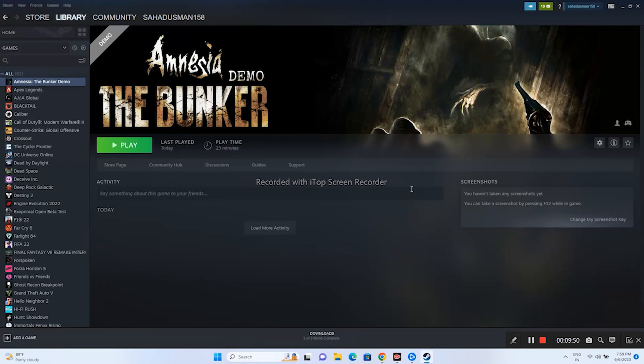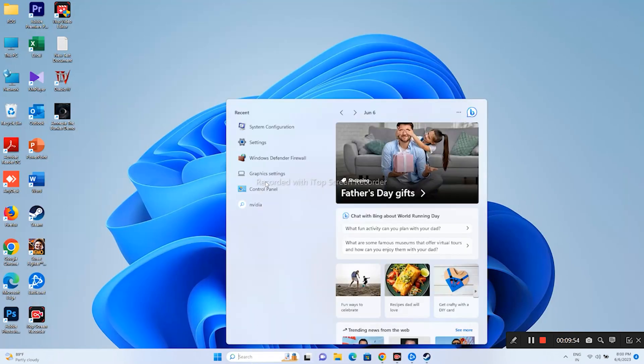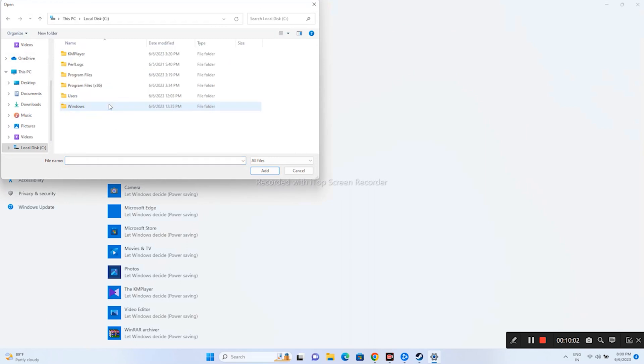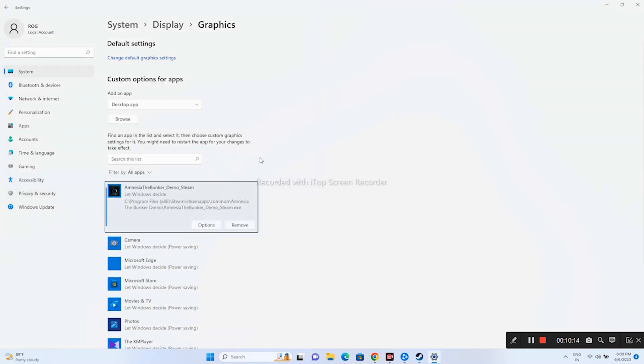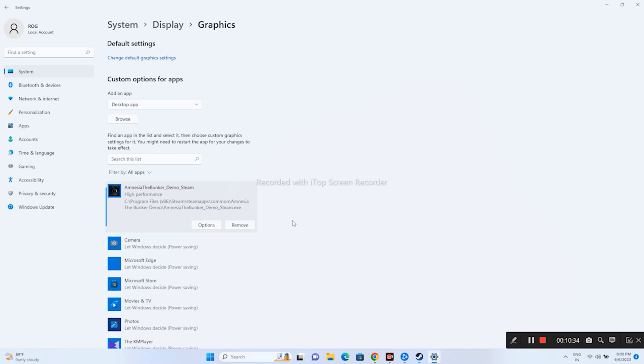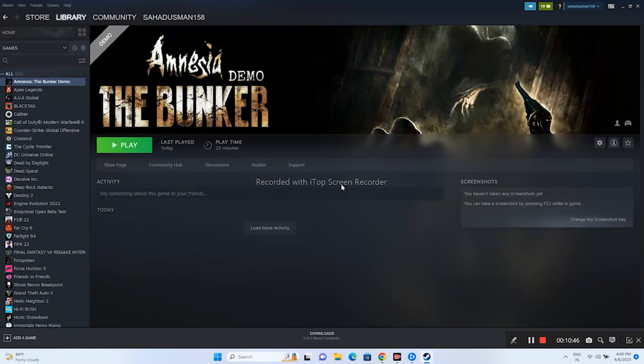Next, run the game on your dedicated graphics card. Search for Graphics Settings, click Browse, navigate to Local Disk C > Program Files (x86) > Steam > SteamApps > Common, find and add the Amnesia The Bunker executable. Once added, click Options and set the preference to High Performance, then click Save. This helps prevent crashing when launching the game.